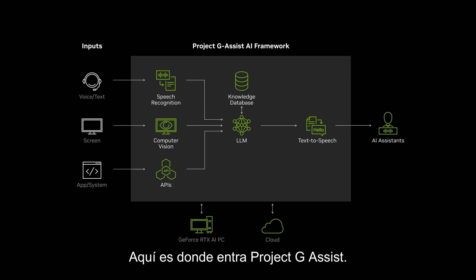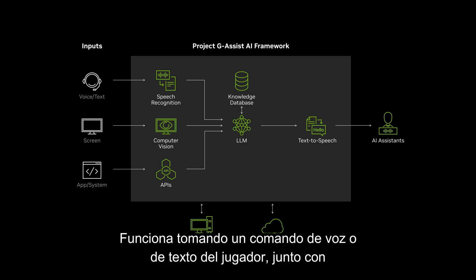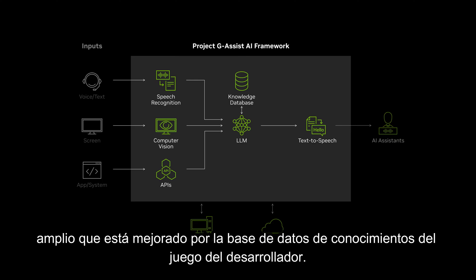This is where Project G-Assist comes in. It uses AI to make sure information is readily available whenever we need it. It works by taking in speech or a text prompt from the player, along with context from the screen, and then feeding it into a large language model that is enhanced by the developer's game knowledge database.